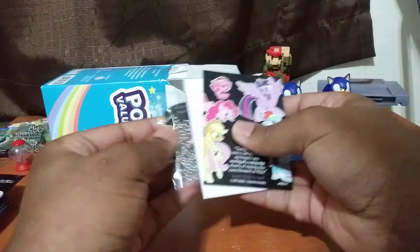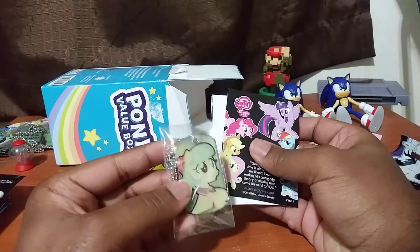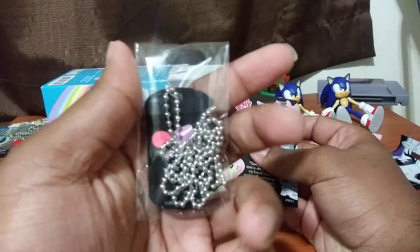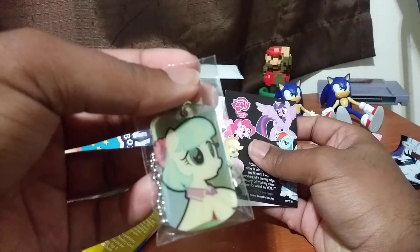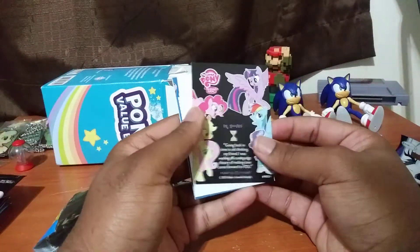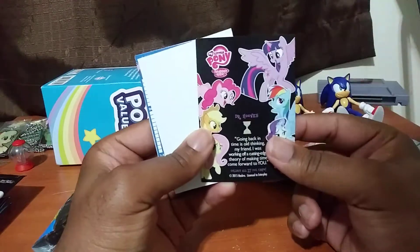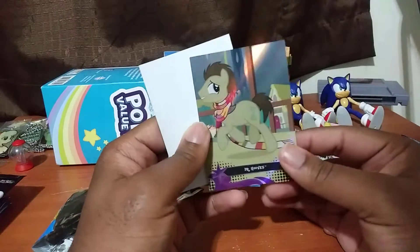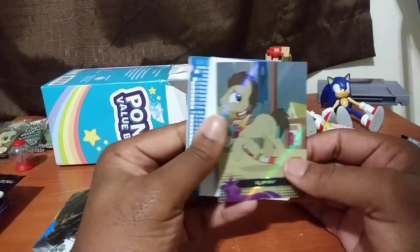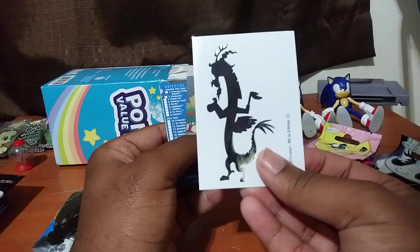Let's see what the dog tag is. I forgot her name, guys. I really forgot her name, but she's cute. She's like Hatsumiku or something like that. Shame on me. You might as well call me a fake MLP fan, but sometimes we all forget the characters. It says Dr. Hooves on the back, so you might remember this character — Derpy Hooves hangs out with this one. Let's see what the tattoo is. And it's Discord.